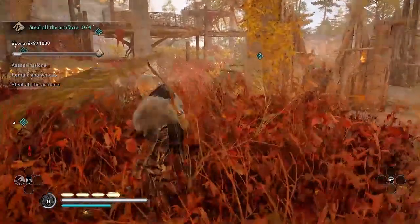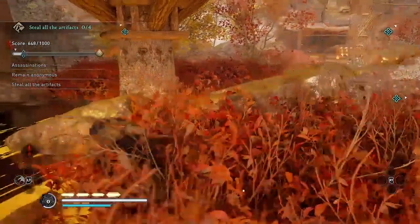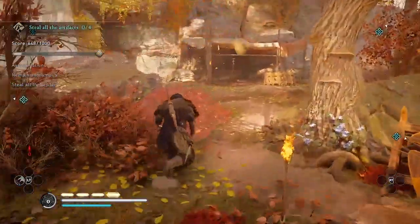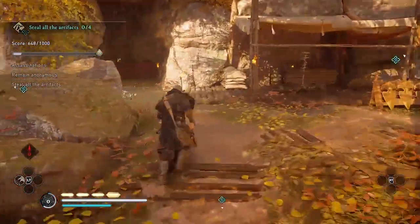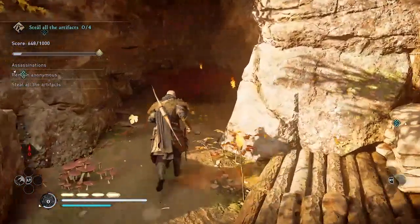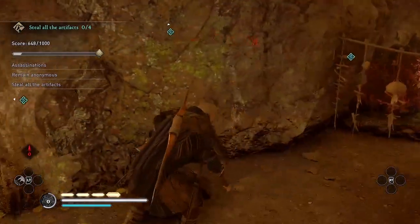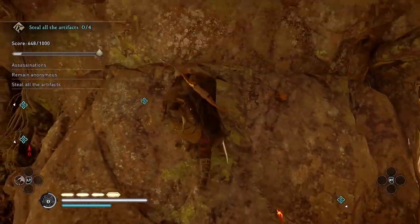Now there's only one guard left — the one inside the cave under the waterfall. And as you've probably figured out, the trick with this one is you need to climb up the wall and over those wooden chimes, or else you have a chance of alerting the guard.